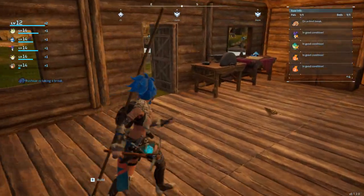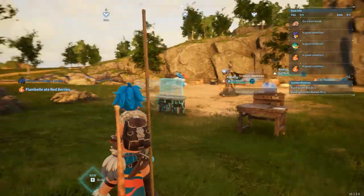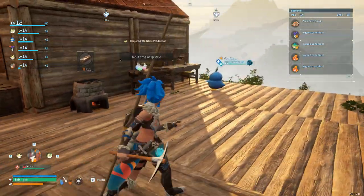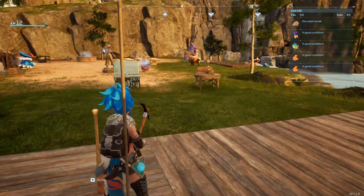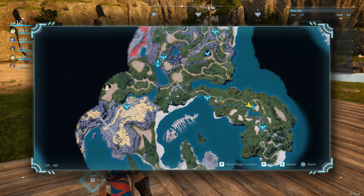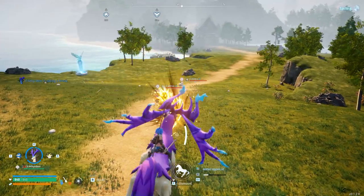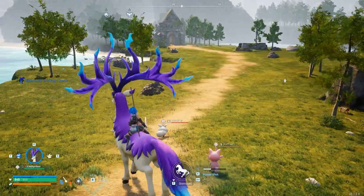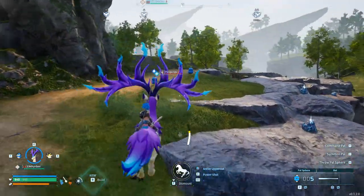Well hello everyone, we are back in Palworld. All my little parts are working, this is super amazing. The main goal today is to do a little bit of exploration - I do want to find that flying bird, the big one, so we can make exploration a little bit easier. Even with this little horse it's not so bad, but I'd prefer to be flying around. I just need to wait a bit and hopefully find it soon enough.